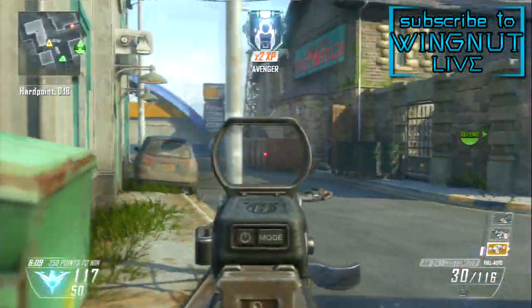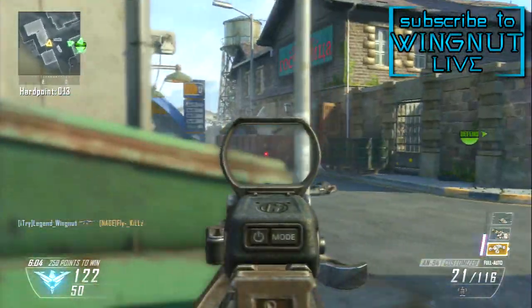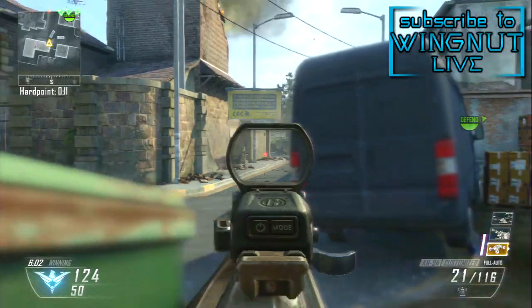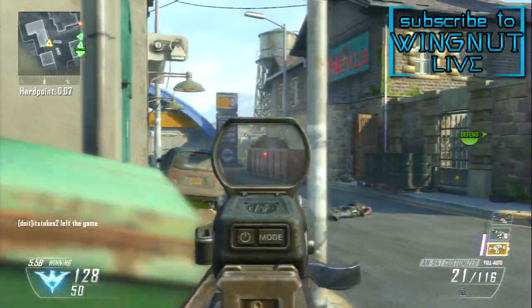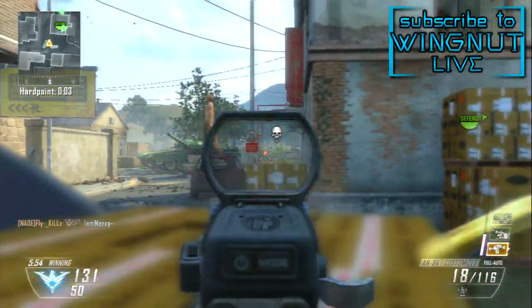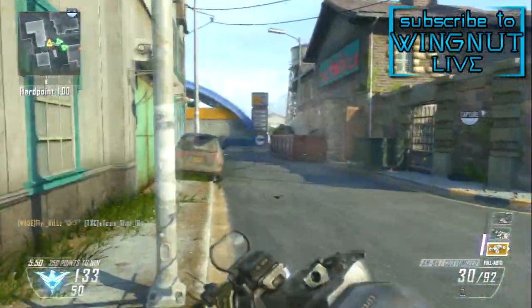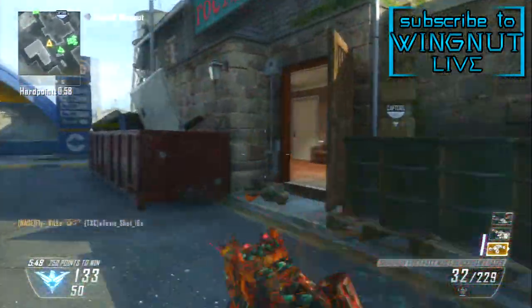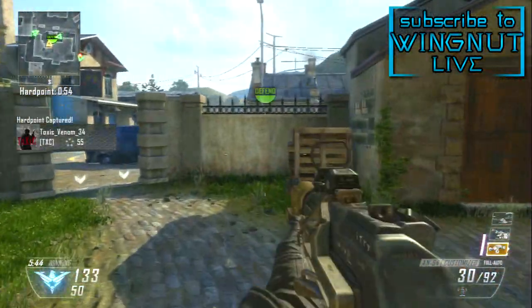I use the Cap 40 just in case it gets close and personal — I like to pull it out for that. I use Flak Jacket because I don't like to get killed by explosives. I use Fast Hands so I can throw down my Trophy System just in case I get thrown a grenade and I'm already damaged, so that grenade could kill me, but I do have that Trophy System for backup. I use Toughness because in that close-quarters situation with the Cap 40, I will end up getting the kill and pulling ahead — it's just an extra advantage.